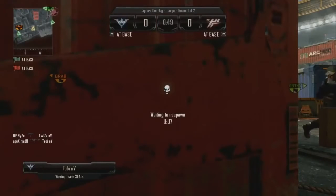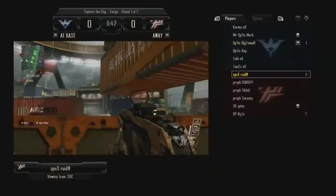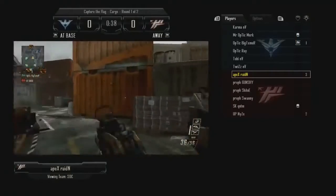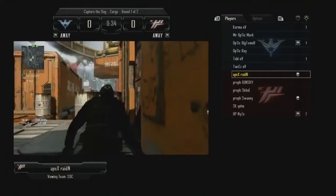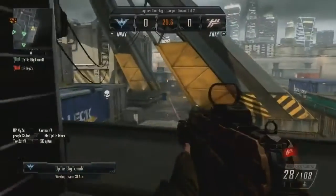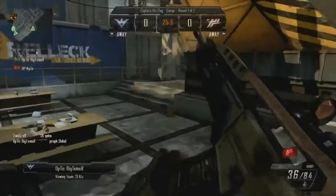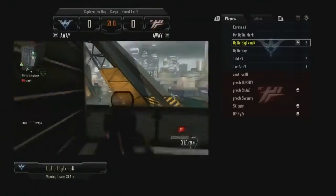And look, we see a care package come down right there. I'm always super impressed by how these super competitive players position themselves around the map to just control the map at all times. Everything they've got going on seems so well rehearsed and so well practiced. We can all learn something right now. And Big Timer has pulled the flag for the North Americans, and NICE has pulled it for the Europeans. Let's go into a listen-in and hear what the players are saying on the North American side.